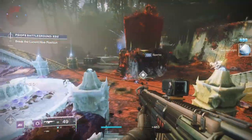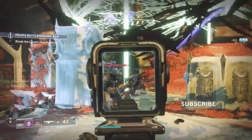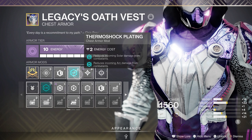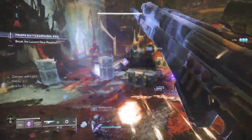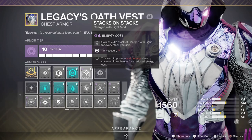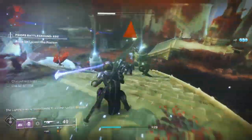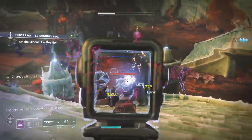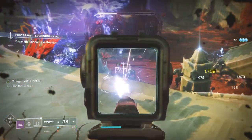On the arms, I'm going to put whatever champion mods I need, and I'm also going to do Taking Charge — when you get an orb, you become Charged with Light. On my chest, I'm going to use Thermoshock Plating, which gives you arc and solar resistance. And if you use this on a void piece of armor, which I'm doing, you can also put on void resistance as well — this will give you protection against all three burns, so no matter what GM you're doing, you'll have complete protection. I'm also going to do Stacks on Stacks, which basically doubles the Charge of Light you get, so every time you pick up an orb or do a finisher, you get two charges. On my legs, I'm going to use Innervation — when you pick up orbs, you get grenade cooldown reduction. I'm going to use two of these.